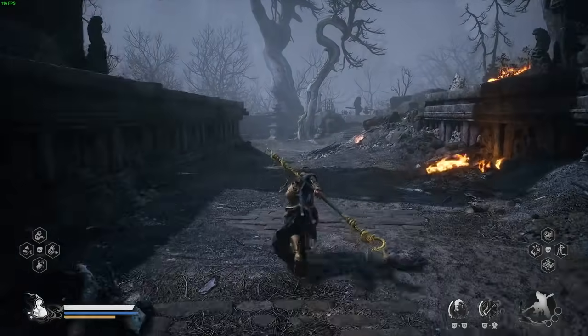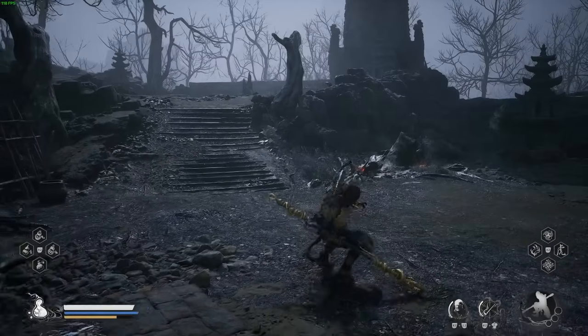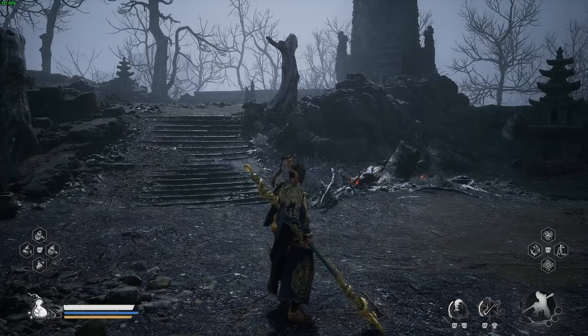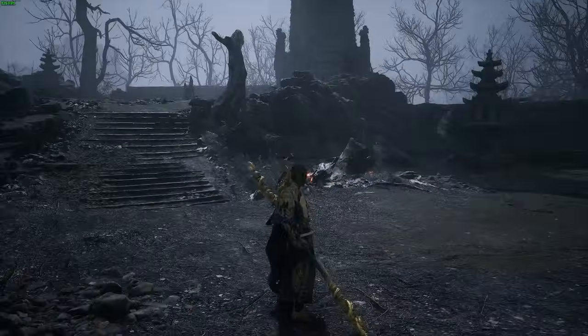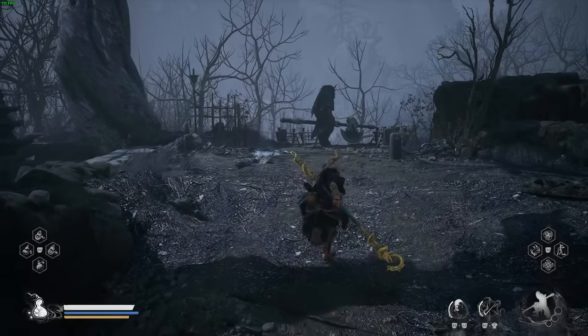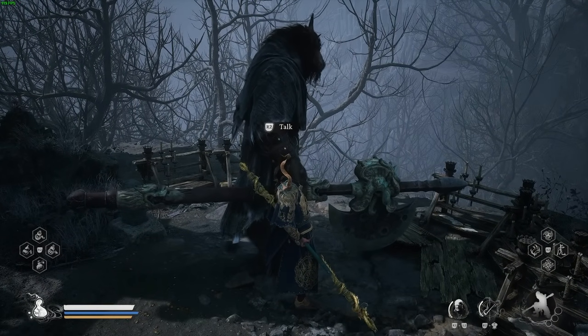Once you get to this area you should see a bunch of enemies fighting, and you'll see a giant bull-looking guy with an axe that you need to defeat. You'll then need to talk to him and rest at a shrine — I've already done it, as there's no fighting happening here. Once you rest at the shrine you'll need to come back to the Ashen Pass and you'll find the bull standing there.